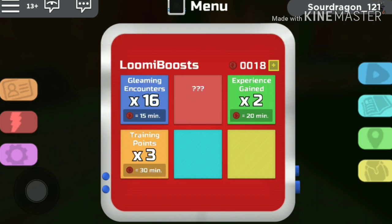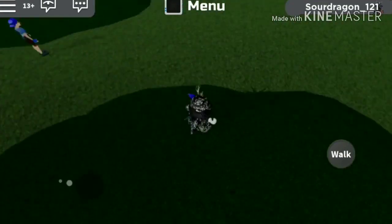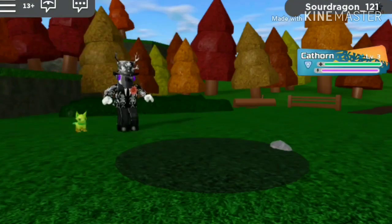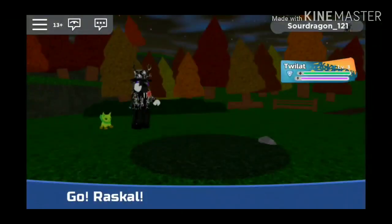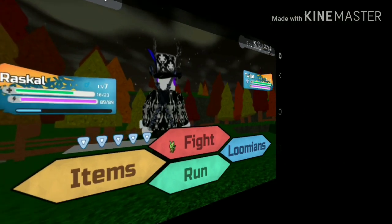You can still get them without spending a cent. So all you really have to do is keep encountering wild Lumions. And when I say it takes forever, I really mean it. You will know you encountered a gleaming Lumion by the shine of particles at the start of the battle, and the continuous stream of particles, and of course the special colors.